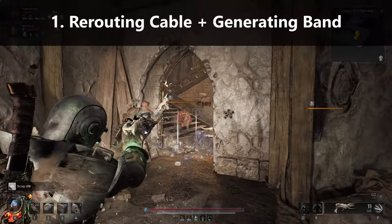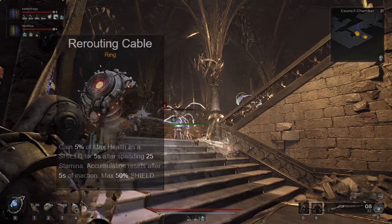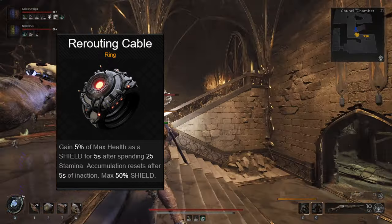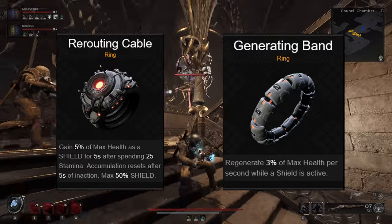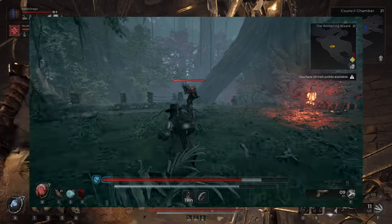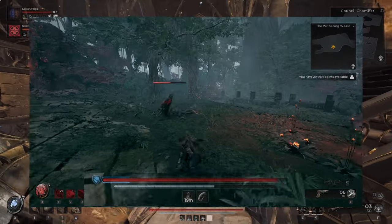Number 1: Rerouting Cable and Generating Band. This is a great combo for sustainability. Rerouting Cable gives you a small shield when you spend stamina, and Generating Band heals you as long as you have a shield up. This means you can consistently heal yourself by dodging and spending stamina in general, which you'll be doing a lot in this game.